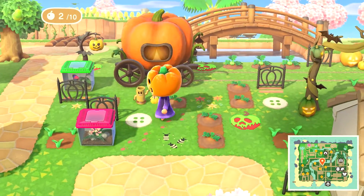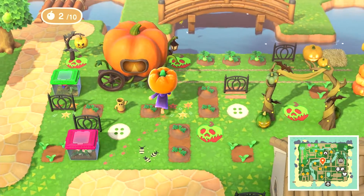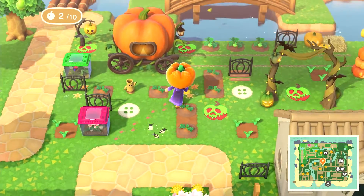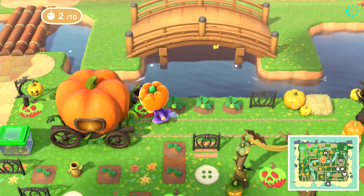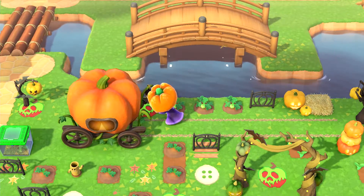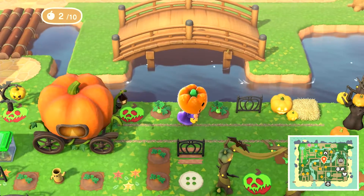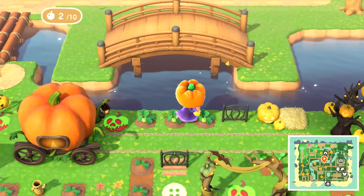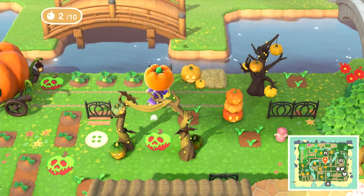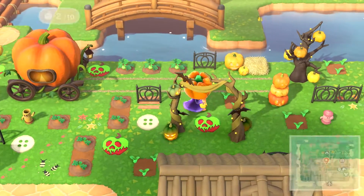Here we have some really cute pumpkins growing in. I will actually give you a tour of this again for a part two when everything is grown in, so stay tuned for that. We have this cute little area where the spooky carriage has been dragged, and then we have some pumpkins and this really cute apple custom design.